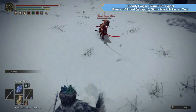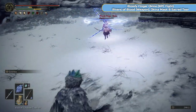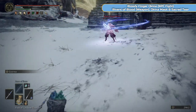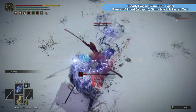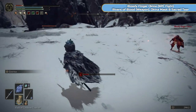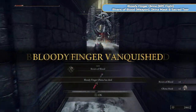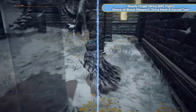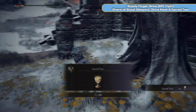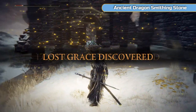You can use Stars of Ruin to ruin his day. He does have a kind of cool sword though. Getting a bit greedy here — he does hit me. I knew the next one would kill him but he nearly killed me. So you get Rivers of Blood, which is a weapon — a katana that scales off Arcane, so it's not good for us really. You'll get his mask. And you'll also get a sacred tear which is at the back there, and a grace — which is good. I'll just sit at that and refresh.